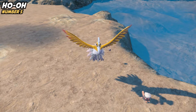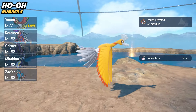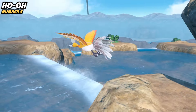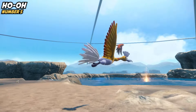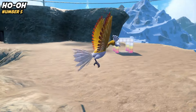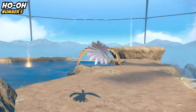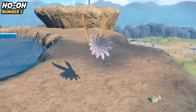Ho-Oh kind of feels like an anti-meta pick because it has a good matchup against most of those other restricted legends. It also has Regenerator, which is an amazing ability — it recovers your health by 33% every time you switch out. The most common Tera type for Ho-Oh right now is actually Grass, which helps cover its weaknesses, and with Kyogre not really in the meta at the moment, Ho-Oh has a really nice chance to shine. Beautiful Pokemon, great Pokemon — and that's the top five overall.